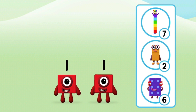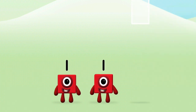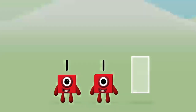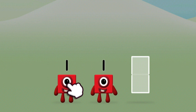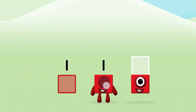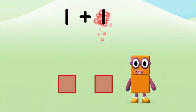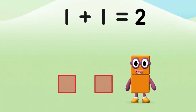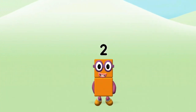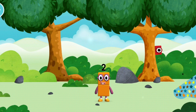Which number block do you think adding 1 and 1 will equal? That's the correct answer! Use your finger to move the number block to the shape. 1, 1 — 1 plus 1 equals 2! Brilliant! You made number block 2! You made a new number block!